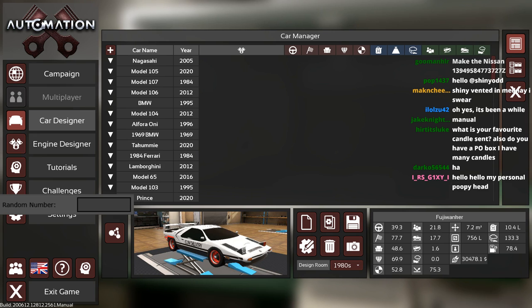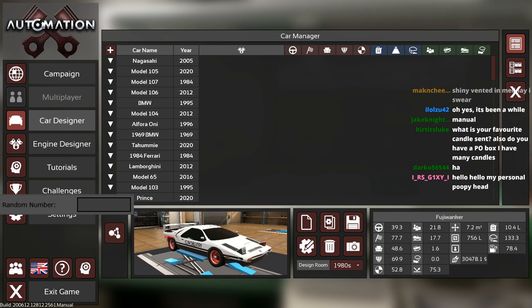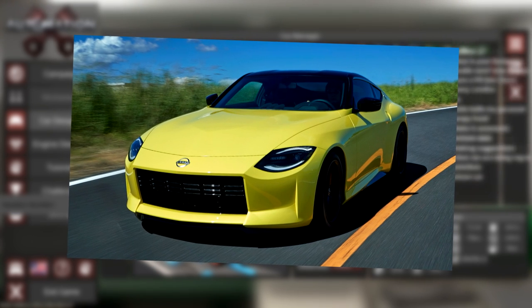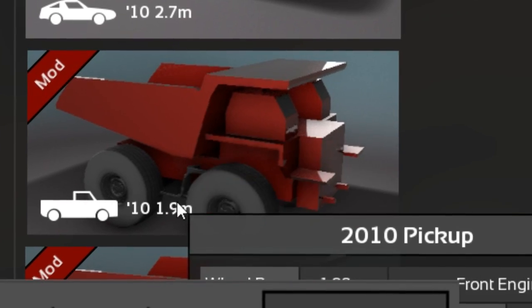Can RNG design a better looking sports car than the Nissan 400Z? The answer to this question is a resounding no, but we're going to do it anyway. There's a dump truck, by the way.